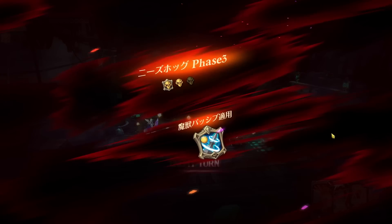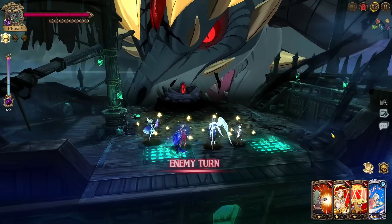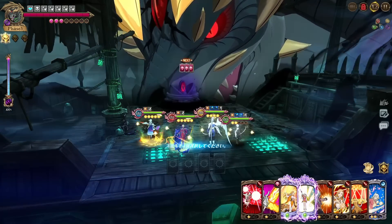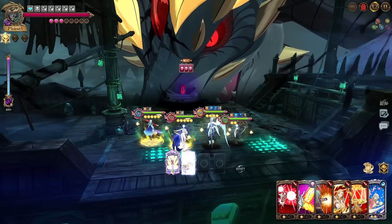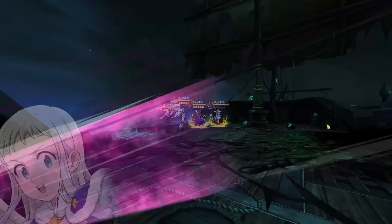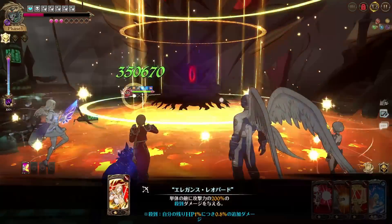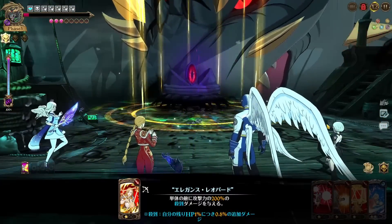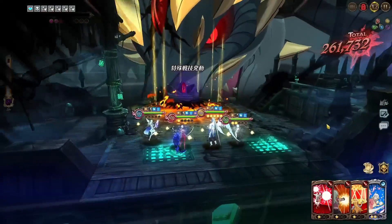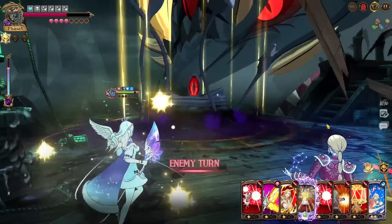If he doesn't get the all-stats buff by the fifth turn, you can kill him on that turn as well. We'll do Elad ultimate, Freya ultimate, Freya single target, and Mile AOE — that gives us Mile ultimate for the following turn. This should shred it to 30. Freya ultimate does a really good amount of damage, follow up with single target and that puts him to pretty much zero HP. He heals back to full, the abyss does its thing and shreds a lot of HP.